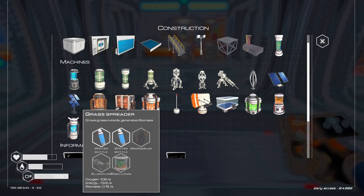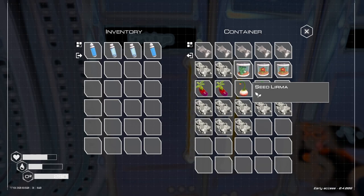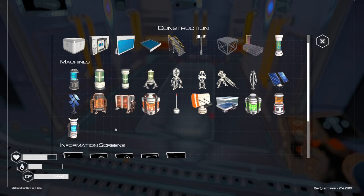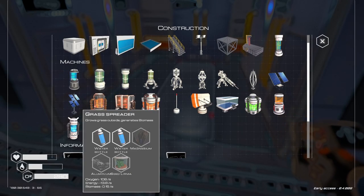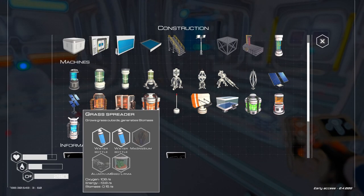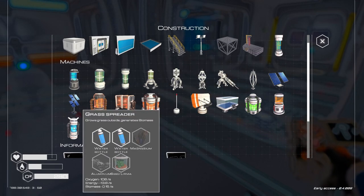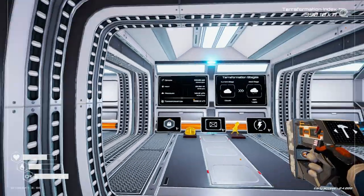Grass spreader — very good. Magnesium, aluminum, seed lerma. We have one seed lerma. We need 13.8 energy — have enough. It will produce biomass and oxygen: 108 oxygen. Almost 10 times the oxygen of a Veggie Tube Tier 3. Not so bad. And biomass.